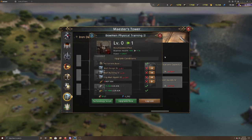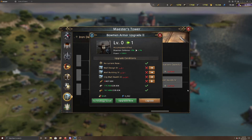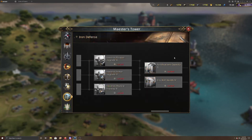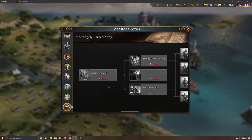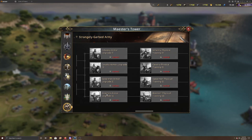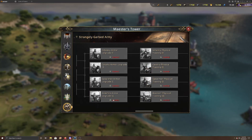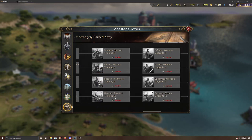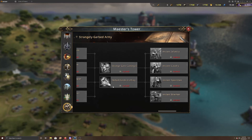You also get extra defense and health from the Iron Defense tree. Health and defense are traditionally the weakest part of bowmen, so this extra boost is really fantastic. Then in the Strangely Garbed Army tree, if you scroll further down, there's bowman armor (10% defense), training (10% health), and weapon (10% attack) — another 10% across the board, though it will take a long time to get there.